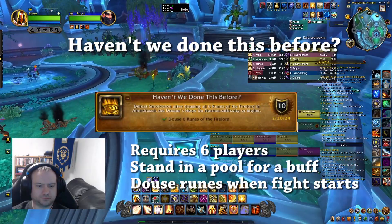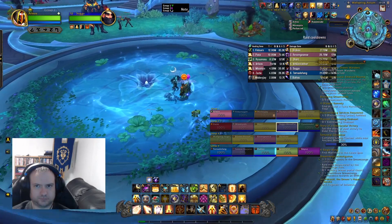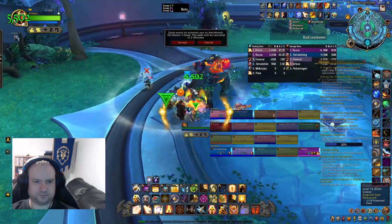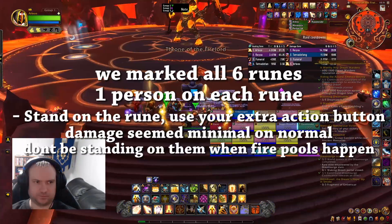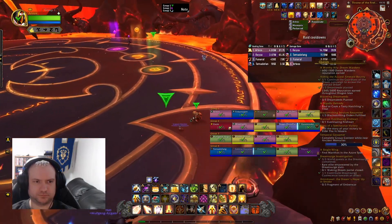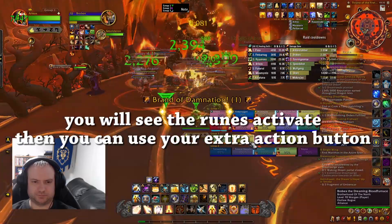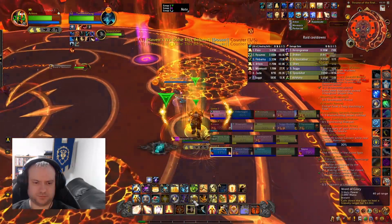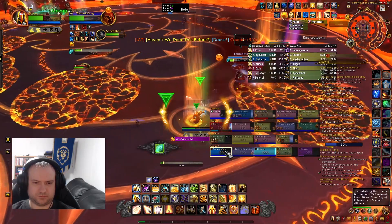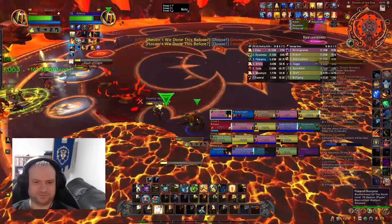Next we have Smolderon and the achievement Haven't We Done This Before. This one does require a little bit of setup — you need six people. Near the beginning of the raid, there is a pool you need to stand in. Clear to Smolderon first and have a warlock ready to summon. Stand in the pool to get the buff Dreaming Quintessence — it lasts ten minutes. Once you have the buff, get summoned back to the raid. There are six markers, three on each side. You need one person to douse each of the runes. Shortly after the boss fight starts they will activate — you'll see a little flame animation shoot out from them. Use your extra action button to channel and douse the rune. Be careful where you're dropping your fire puddles, as you may accidentally cover your rune. Do some raid damage when you douse the rune, so don't douse too many at a time.